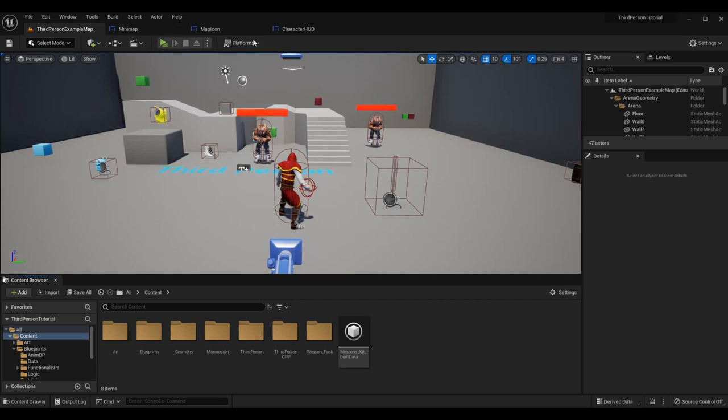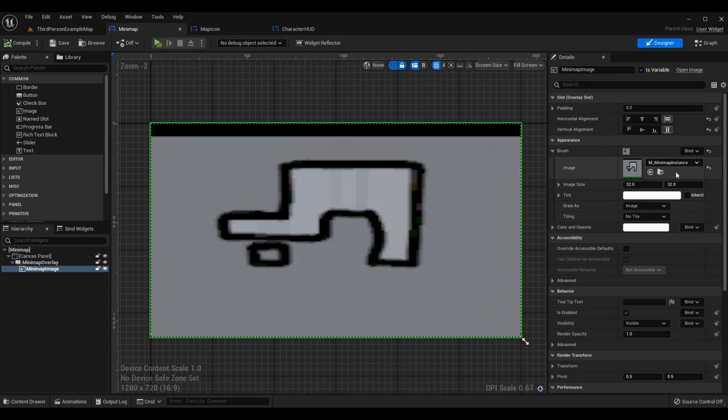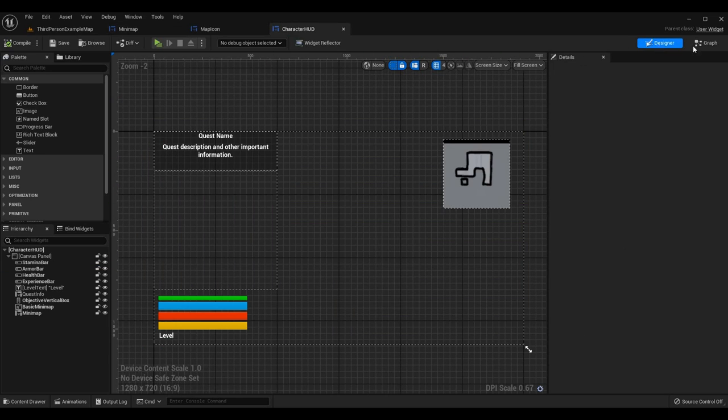Going forward, what we're going to need today is to edit our mini-map widget, our map icon widget, and grab some stuff from our character HUD. We'll start in the mini-map section — this widget basically just holds the material for the mini-map and is placed on the HUD.